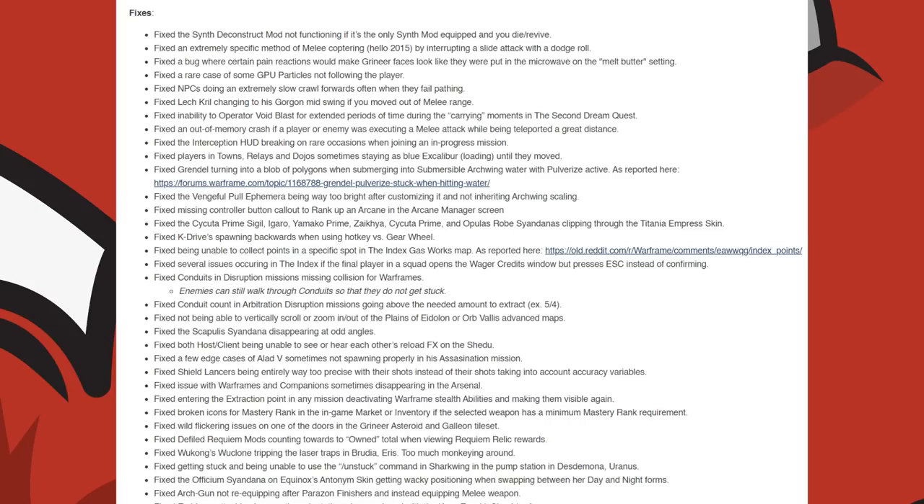The Vengeful Pool Ephemera being way too bright after customizing it and not inheriting Archwing scaling. They fixed a missing controller button callout to rank up an Arcane in the Arcane Manager screen. The Saikuta Prime sigil, the Agaru, Yamako Prime, Zayahu, Saikuta Prime, and Opulus Robe sigil clipping through the Titania Empress skin.